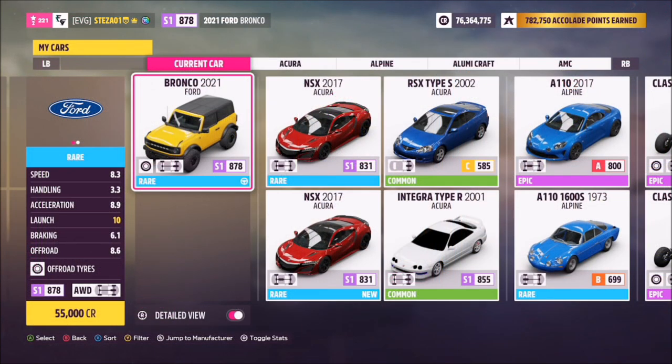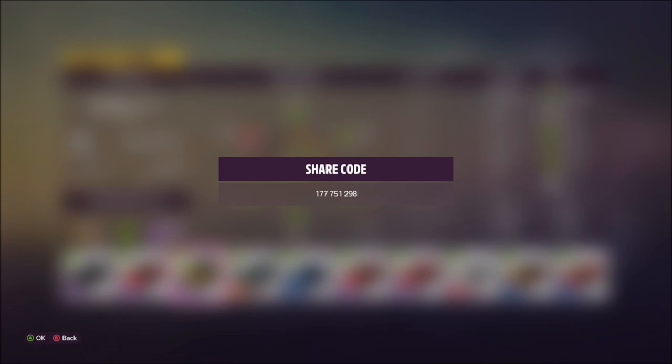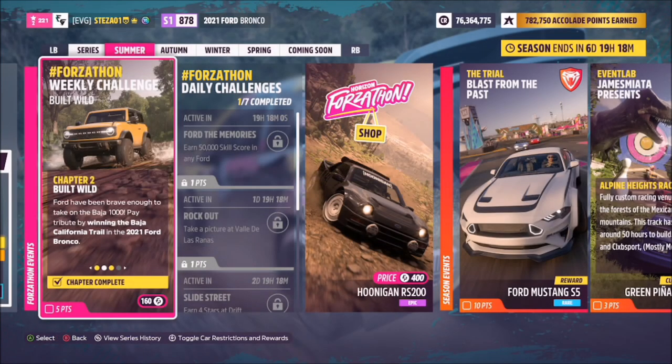This is the 2021 Ford Bronco. It will set you back 55,000 credits if you don't own it, but you should all have one as it's one of the first cars given at the start of the game, unless you've sold or removed it. I've also created a tune for you — the Forzathon share code is 177 751 296, which should help you out with some of these challenges.